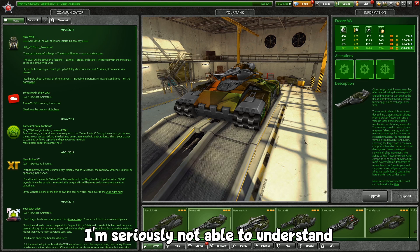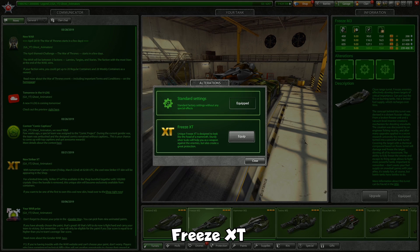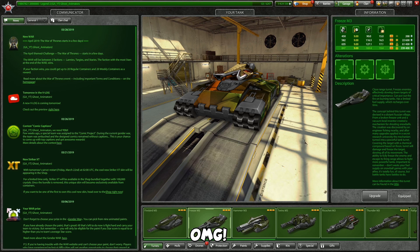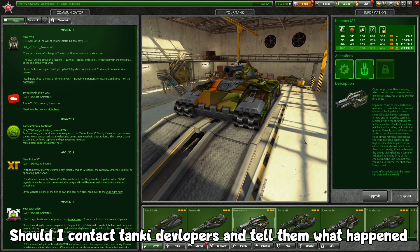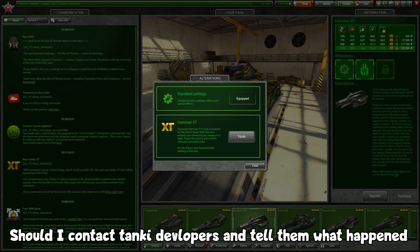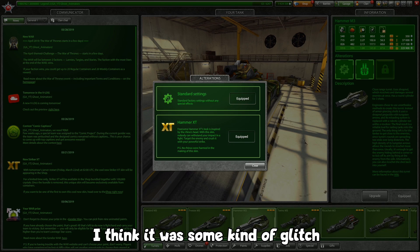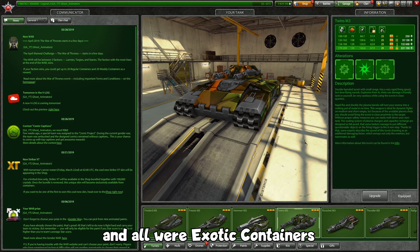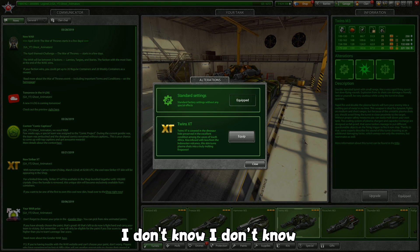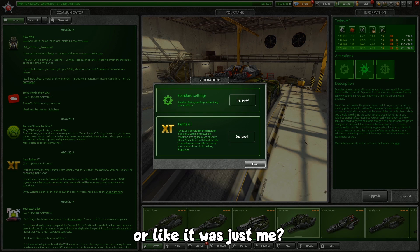I'm seriously not — I'm sorry — I can't understand what happened. Freeze XD — okay, it's there. Should I contact the Tanky developers and tell them what happened? I think it was a kind of glitch, and somehow I bought these X keys and got all these exotic containers. I don't know, I don't know — did this happen to anyone else?